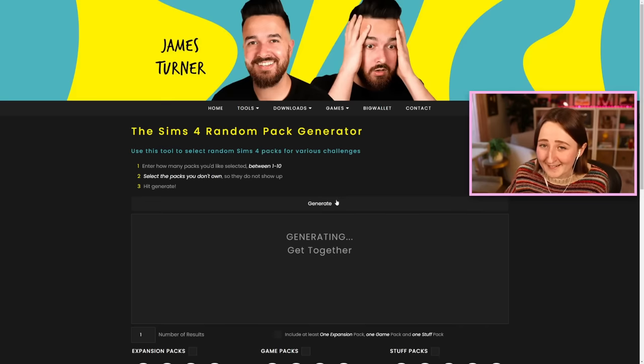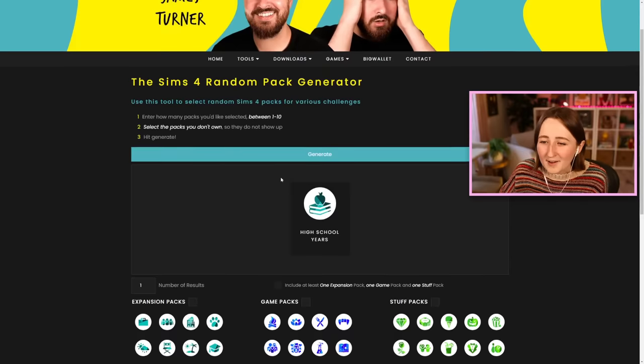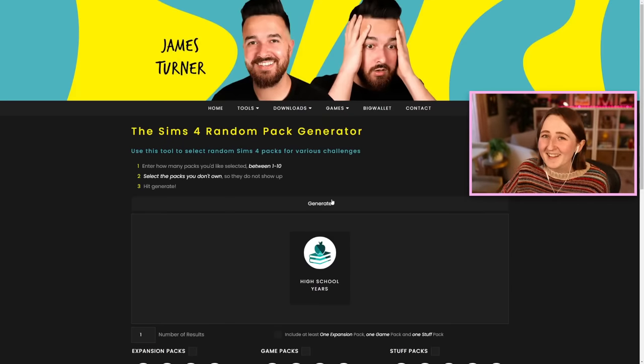So I'm gonna press this generate button and just use whatever it tells me to, and it looks like we've got High School Years. I don't want to build with High School Years. Should I spin it again? Is that against the spirit of the challenge? Maybe. I'm gonna spin again.